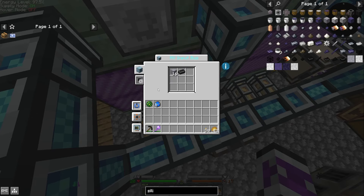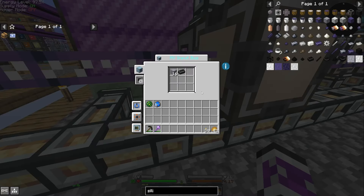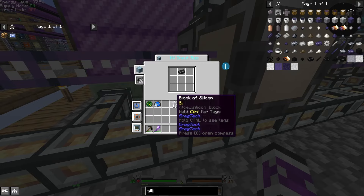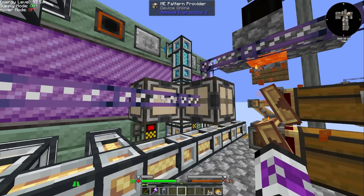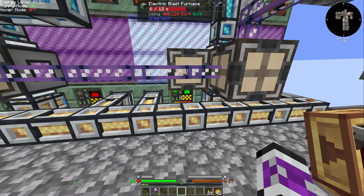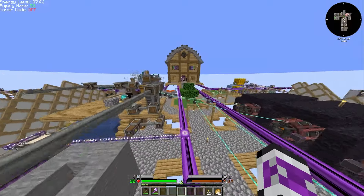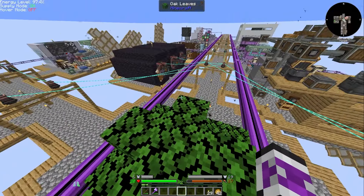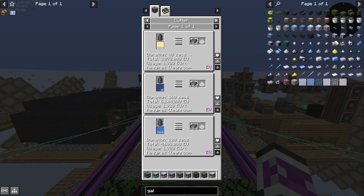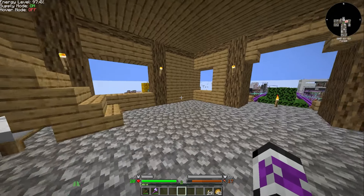The gallium arsenide got smelted — I can't do this on circuit one then. I still have space on circuit two though, and that seems to work. And it's only 12 seconds to make the boule — not the wafer. So there's that. And I get 64 at a time, so I can make that very easily.